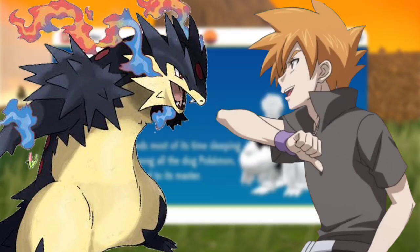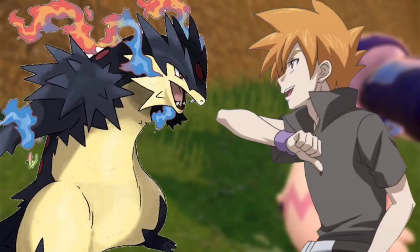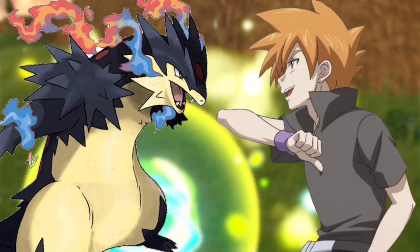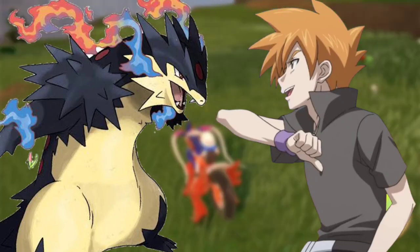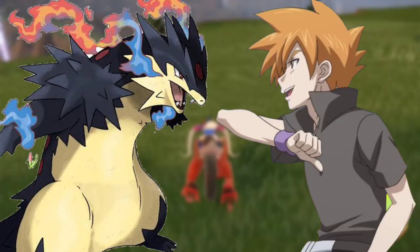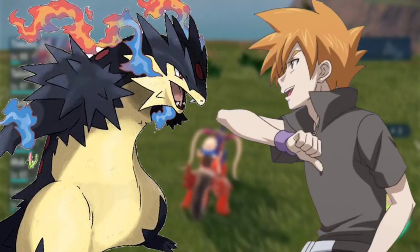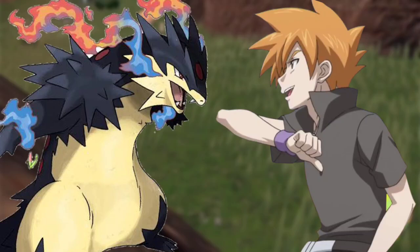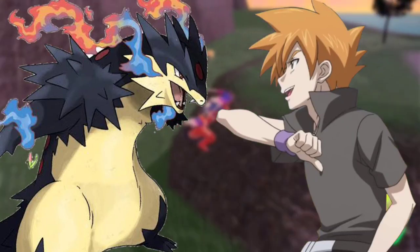Lucario use Bone Rush, said Cameron. Zeraora, evade it and use Thunder Punch, said Ash. As Lucario reached near Zeraora swinging its Aura-made staff, Zeraora covered itself in electricity, hovered above Lucario, and used a rolling Thunder Punch on Lucario's head, followed by Thunder-enhanced Fury Swipes and Focus Blast. Lucario blocked but became the target of Plasma Fist, which dealt good damage. Lucario, Zeraora — Aura Sphere and Plasma Fist! said Ash and Cameron simultaneously. Lucario's Aura Sphere and Zeraora's Plasma Fist connected, both giving everything until a big explosion covered the battlefield in smoke and dust.